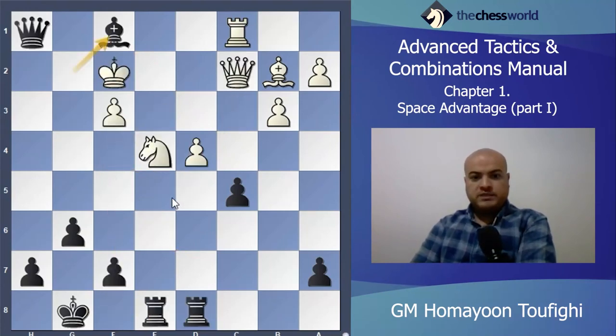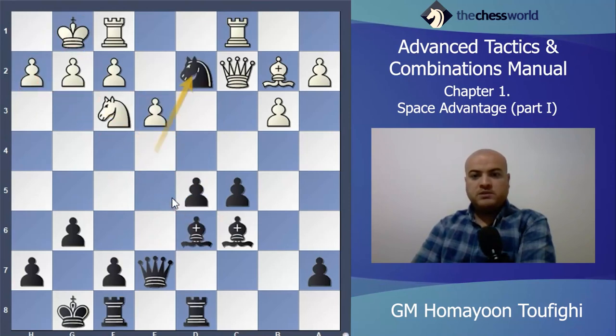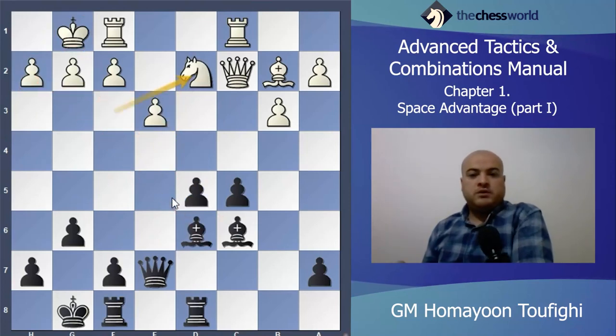Tarrasch found another mate here — he played f4. After King f4, simply Rook f8, King e3, Rook f3 is coming. King e5, Queen h2 is very strong; King e6 and Rook e8 is very strong. Bishop h3 also possibly. If King f6, Queen f4 is mate — the only move is King d7, and here the very strong move: mate in one, Bishop e5. Yes, it will be mate.